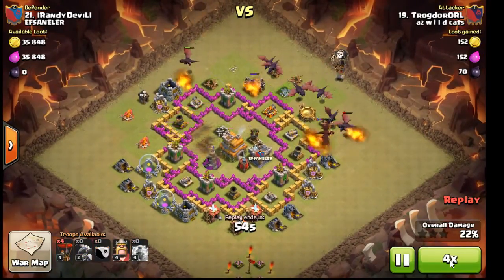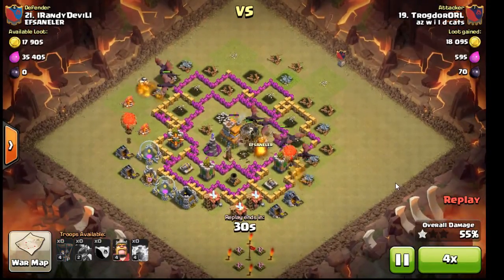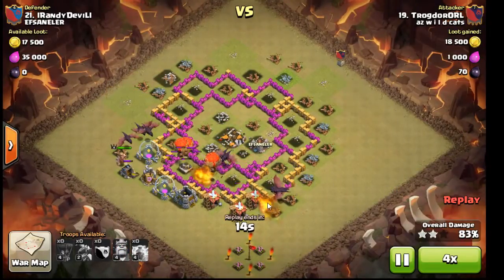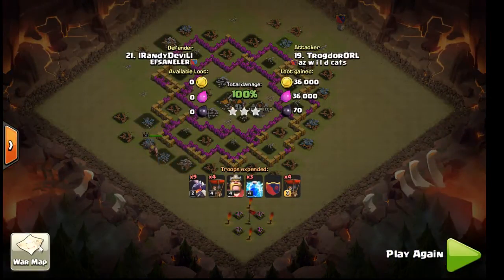Seven versus seven - should be a no-brainer. Chops down one air defense, backs himself up with some extra loons. Domination - don't think he lost anything. Nice job. That should be overkill!